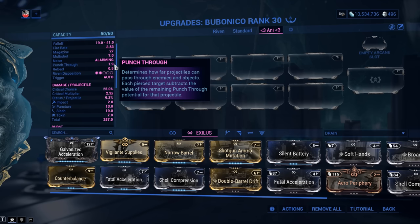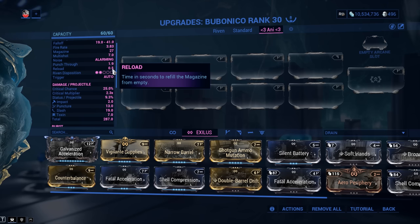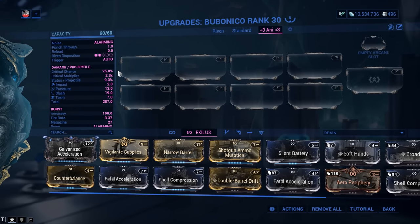Punch-through is 1.9 meters — more than enough, you don't need to build multishot on this one, though you can. You can even shoot grenades through walls with punch-through, which can be fun. The reload of 0.5 is simply the delay before ammo regeneration begins, which runs at about 18 per second — more than enough. Riven disposition is 2 out of 5, the worst possible, but rivens are still worth it because this is one of the best weapons in the game and good ones are expensive.